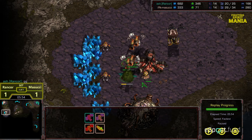GG from Rancor. Just ended up too far behind economically. The hatchery cancel was also at a slight disadvantage to begin with. Did everything he could, but Masucci did everything in the other direction to secure it. So he's going to take the lead in this set, two to one, and we'll move on to game four. Hope you guys enjoyed it, thanks for listening.